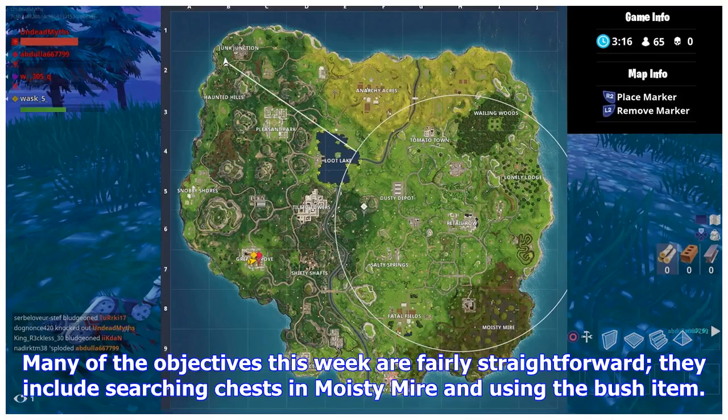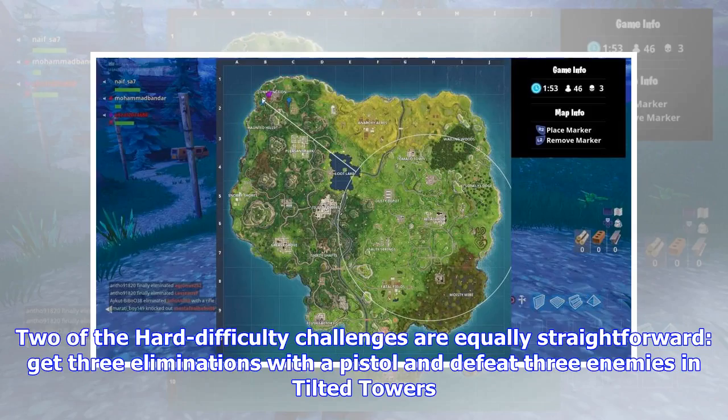Many of the objectives this week are fairly straightforward — they include searching chests in Moisty Mire and using the bush item. Two of the hard difficulty challenges are equally straightforward: get 3 eliminations with a pistol and defeat 3 enemies in Tilted Towers.